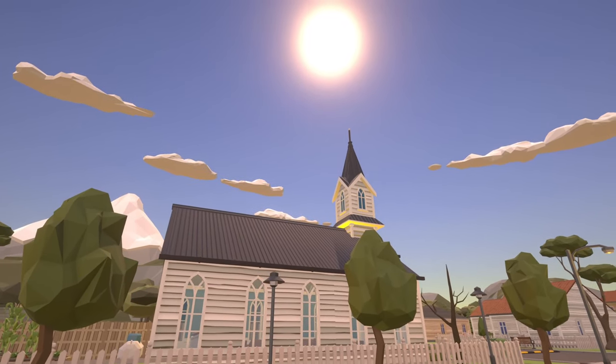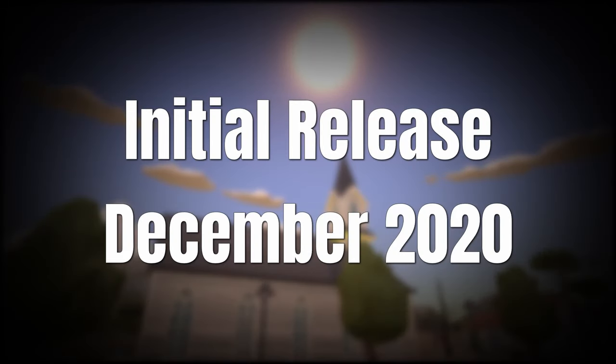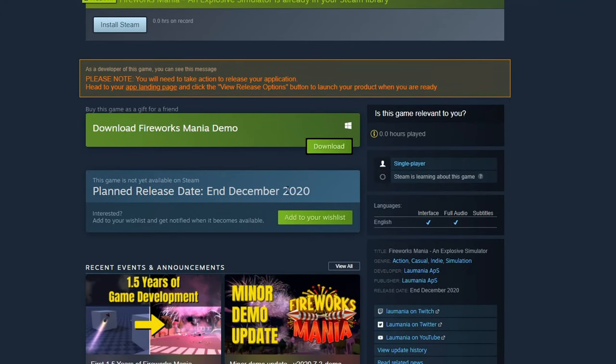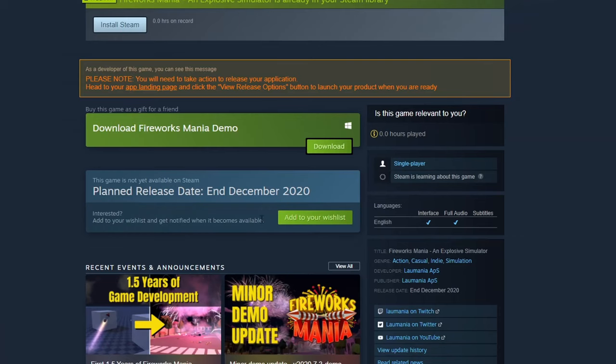It's now implemented and will be a part of the full game coming out in December. Speaking about the initial release of Fireworks Mania in December, you can follow the link in the description to the Steam store page and hit that little wishlist button to get notified once the game is released. The game has just passed 2500 wishlists but there's room for many more.